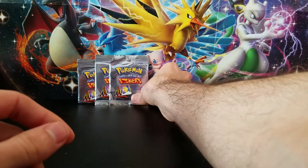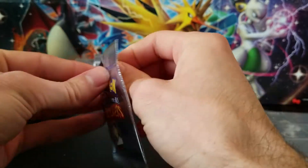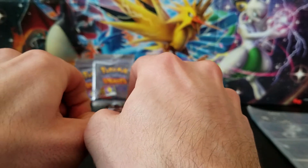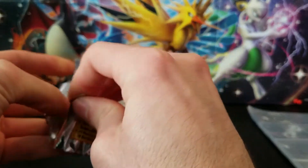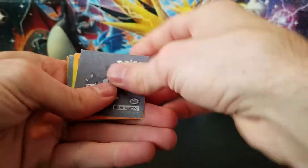Looking at these, I don't think the regular ones are stickers — just the foil or the gold ones will be the actual stickers. Even though they advertise getting 10 stickers, I don't see where you can peel off the regular ones — they're just cardboard.